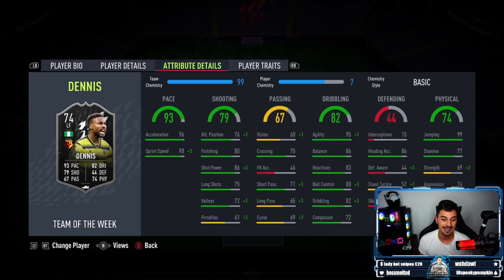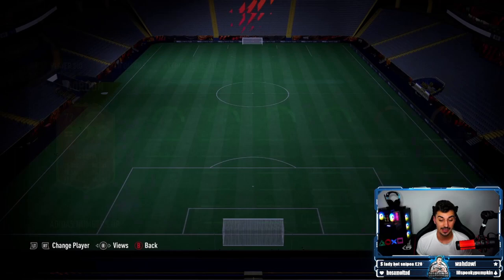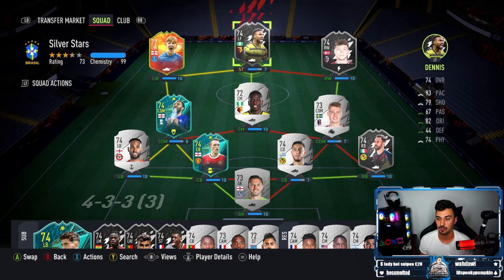Dennis is definitely not lacking pace - 96 acceleration, 90 sprint speed, 95 agility - he's a must-have in your starting 11. For chemistry reasons we've gone for Gordon on the left wing, and he does actually feel very good in game. I'm not sure if you've tried him yet - let me know in the comments. With his movement and getting past players, he feels better than Olsen. Olsen is hit and miss for me - agility is lacking a bit, so I think you should play him up front and not on the wings.